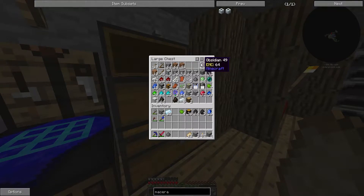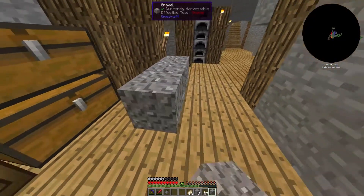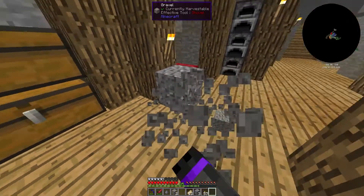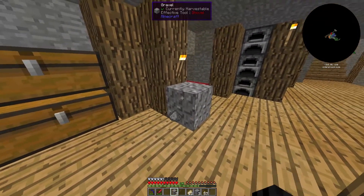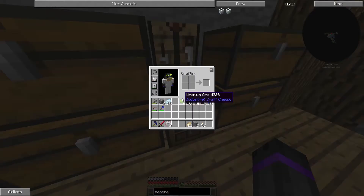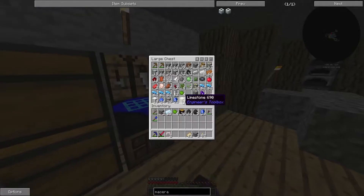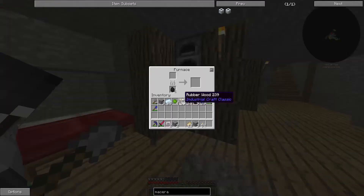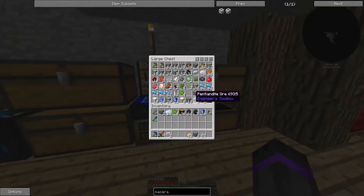Let's keep breaking these until we get flints. Have you made them? Yeah. Okay, you get us four flints. All right. And then what I need is the refined iron. How much flint do you need? Four.